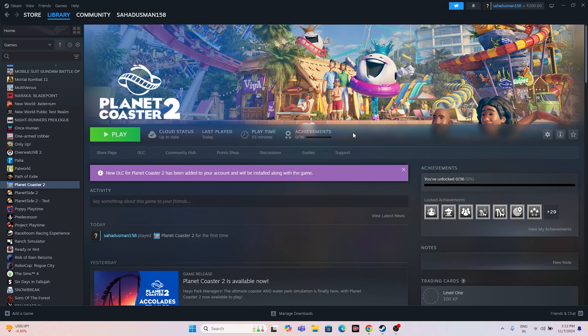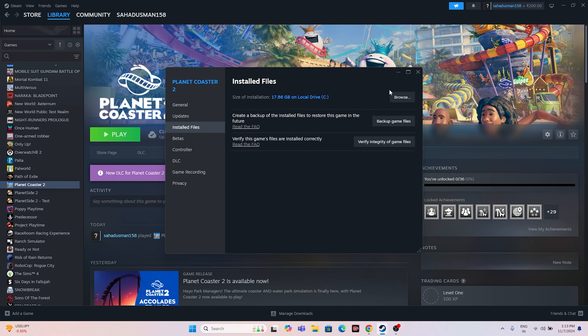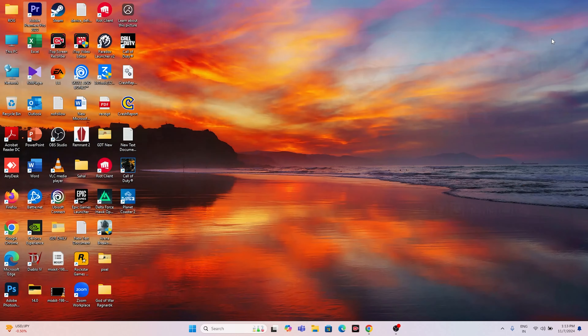The next fix is about launching the game from the installation folder instead of from Steam. We have two methods to navigate to the installation folder. For the first method, right-click the game, go to Properties, go to Installed Files, and click Browse. That will take you to: This PC > Local Disk C > Program Files (x86) > Steam > steamapps > common > Planet Coaster 2. From here you can launch the game directly.